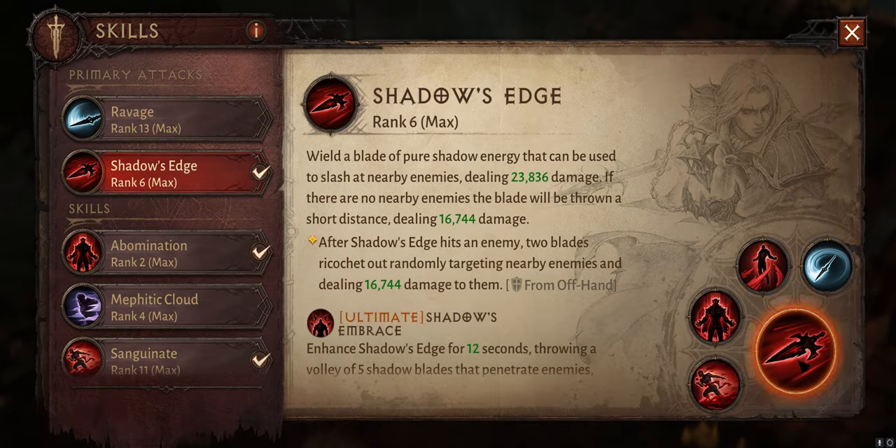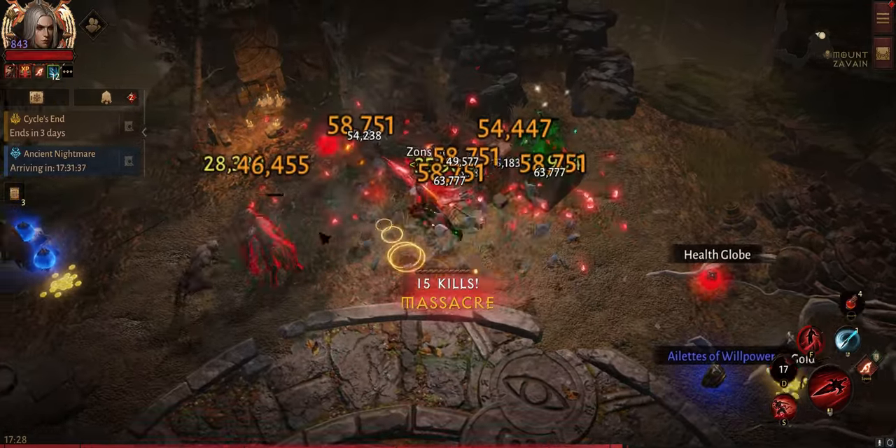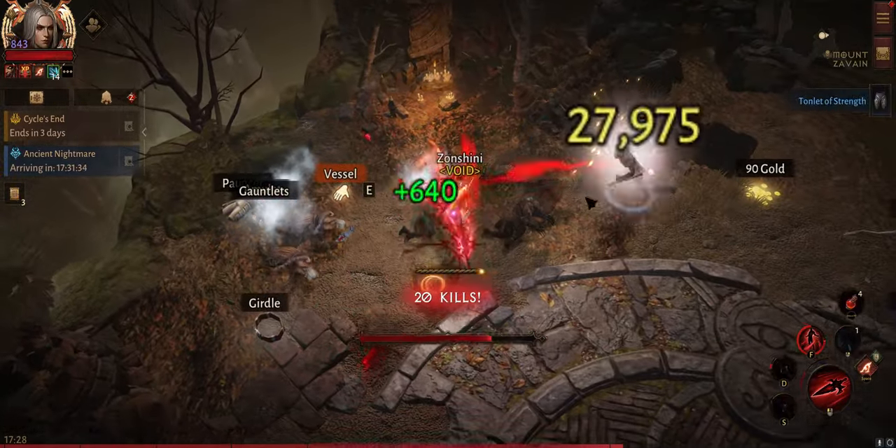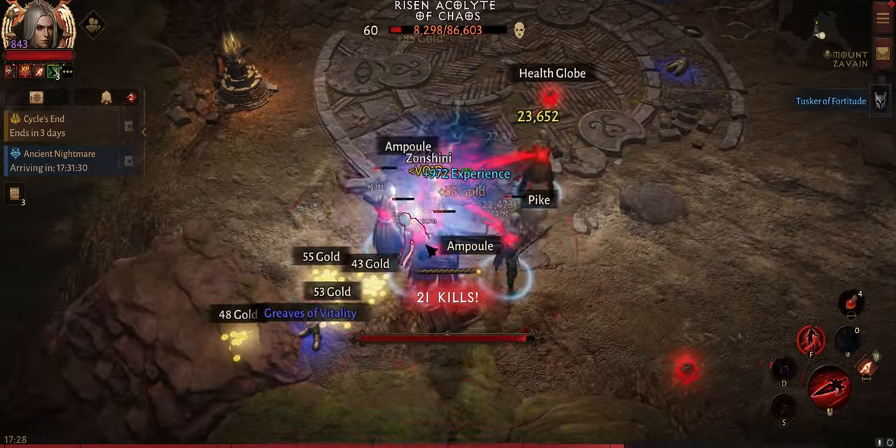The first skill we are using is Shadow's Edge. We barely use this, but we use it to finish off low HP targets. If you leave one enemy behind, you can just use this ranged attack to finish the target off.